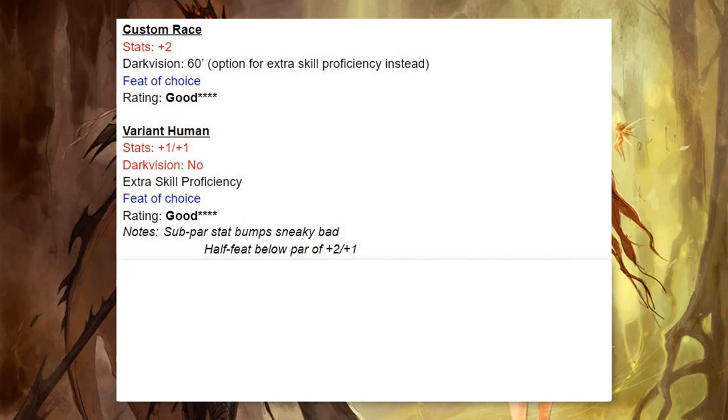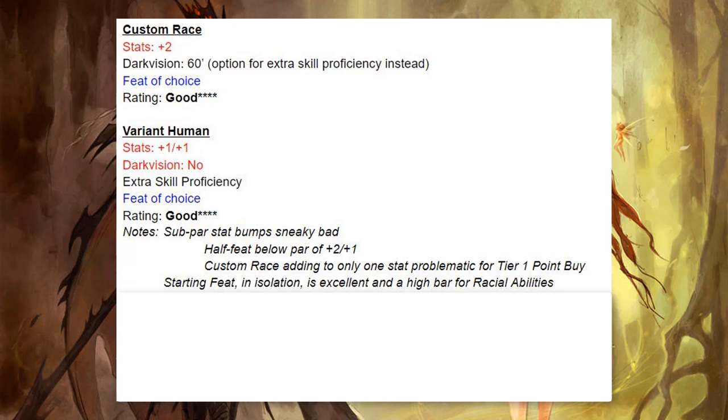The feat choice has to be really good for it to make up for this. Custom Race I find problematic in that it adds only two to one stat. You can only raise your points to 15 in point buy, so you can't get two stats at 16. The upside is that if you choose a half feat, you can get 18 in a starting stat. I consider these basically the same, just a little bit different based on how you want to set up your character. The starting feat in isolation is excellent — it sets a high bar for racial abilities.